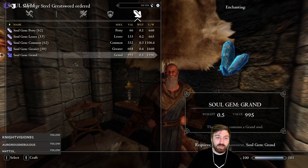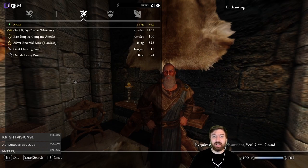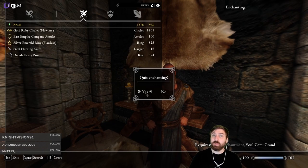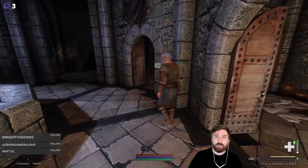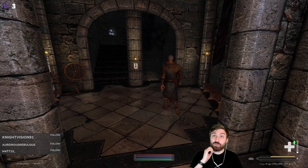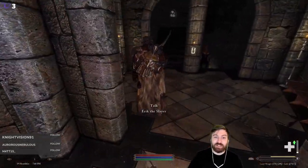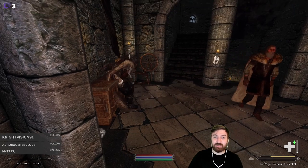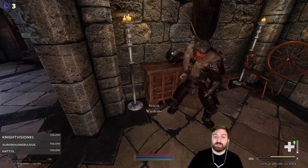Done — skyforged steel is enchanted. We have one soul gem left but I don't think we have anything for it. I probably should have grabbed something from Eric — could have done Eric's cloak too, but didn't think of that. That's all the soul gems we have, so we need more grand soul gems to continue. That was super expensive. We only did one set and we'll see exactly how expensive it becomes. Eric, you're sitting inside of a cabinet.